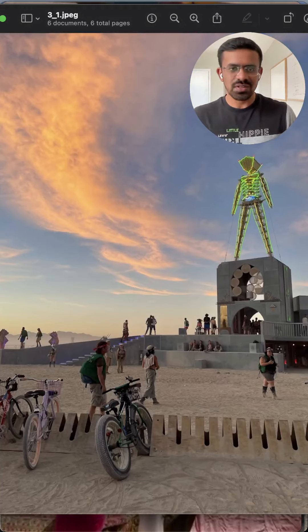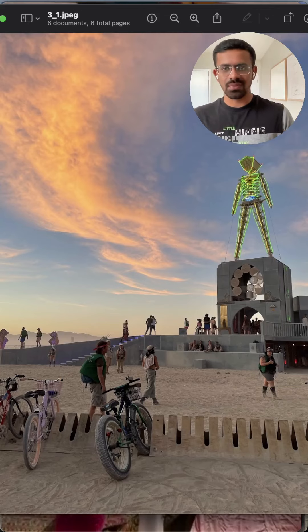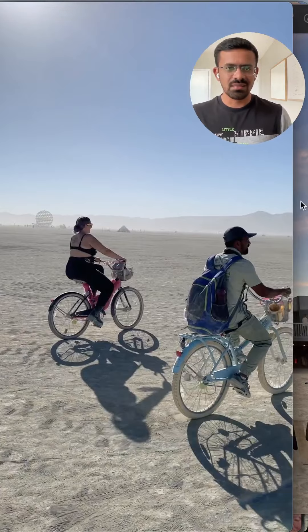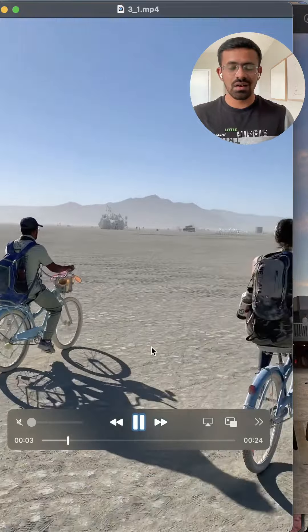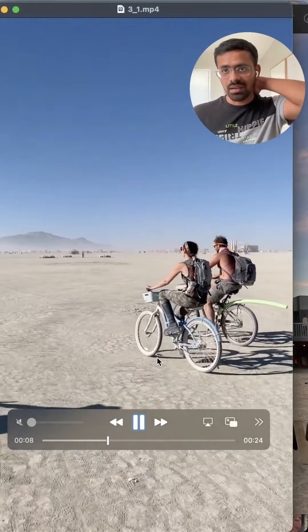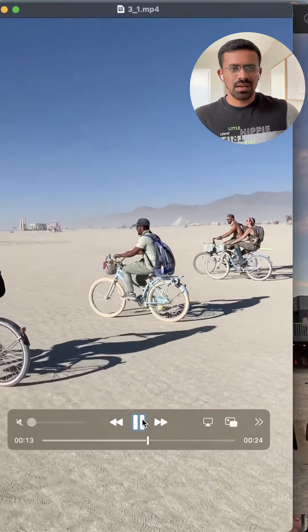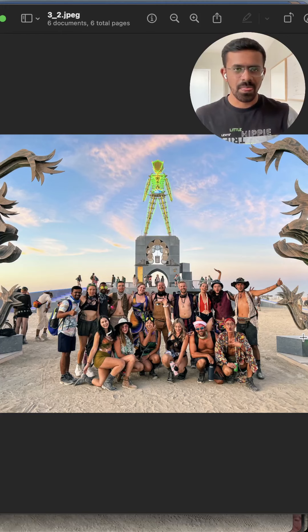The next thing we usually do is go to the Man on the first day — everyone gets their bicycle and heads out in the evening. As you can see in the video, I'm riding my bicycle. That's how you get around; almost everyone on the playa rides a bicycle. A couple of people had electric bikes but that was causing a lot of issues. Going to the Man is a ritual — that's the whole group, all of us, such an amazing group.